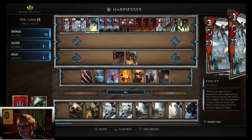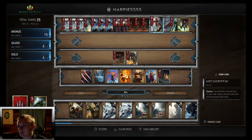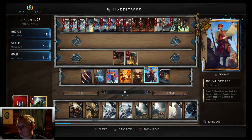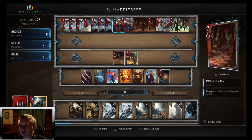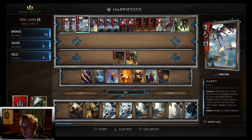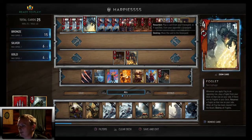Basically in your starting hand you want either Soleno Harpies, your Woodland Spirit, or Royal Decree, and some Necrowarriors to create more Harpies in your deck. Then you just start spamming out Harpies like crazy. We got the Foglet next.